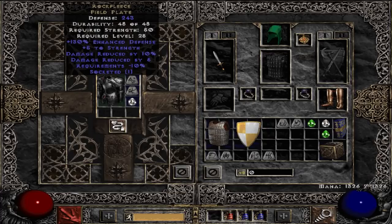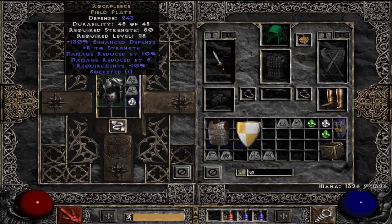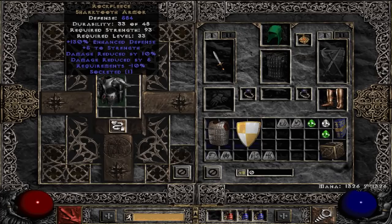Let's kick things off with upgrading your unique armor and weapon pieces. Starting out with armor, you can upgrade your normal unique armor piece or your exceptional unique armor piece to its next quality level up. For example, the Rockfleece is a Field Plate, which is the normal variant, but if you use Tal and Shael and a Perfect Diamond inside your Horadric Cube, you can transmute that to its exceptional version — the Sharktooth Armor.